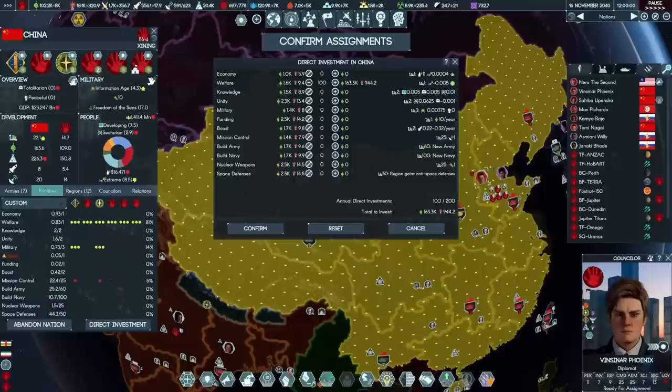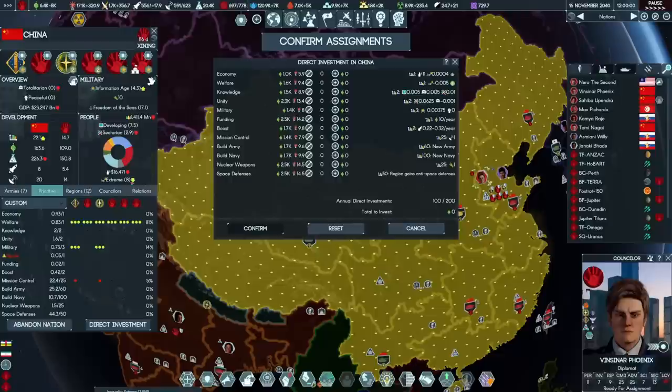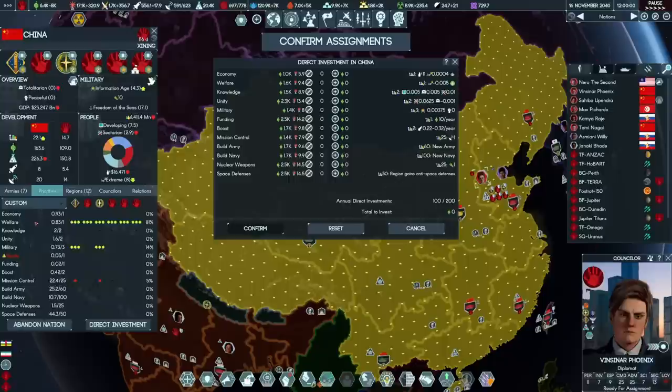While we're on the topic of mitigating global warming, let's also crush some inequality in China — 100 points of direct investment, which costs a couple points of exotic. The difference is 0.5. We'll get there — it'll certainly speed things up. Dumping 81% of the economy into welfare should also help. We've just got to get this inequality in China down, then we can talk about rebuilding the economy.